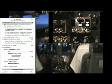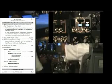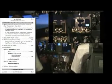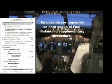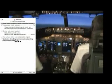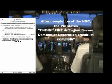When APU is running, APU generator switch on. Go to step 11. Balance fuel if needed. Plan to land at the nearest suitable airport. Controlling one engine and operative landing checklist on page 726. Engine fire or engine severe damage or separation checklist.